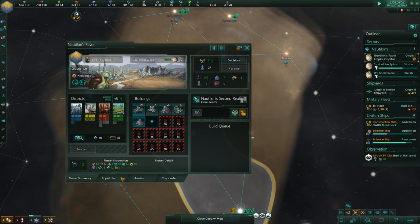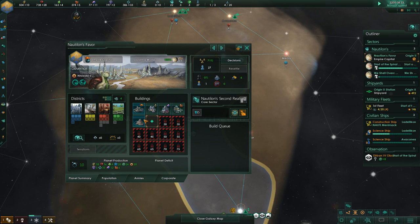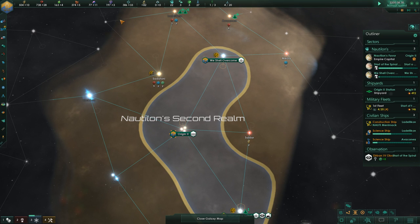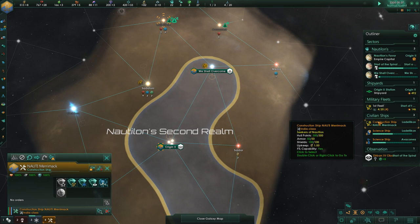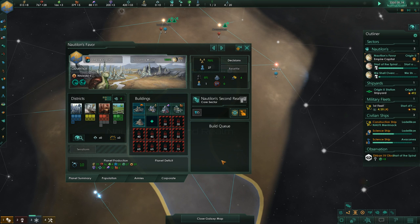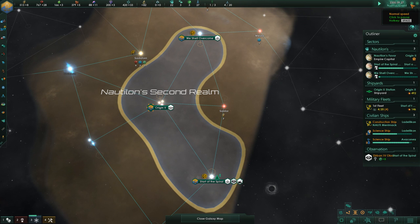The temple is there and we already have one person working there, so we have a couple of amenities now and a little bit more unity thanks to the temple. Great stuff. We have so many minerals — we should look into using that. Maybe in the future we can go for another alloy foundry.